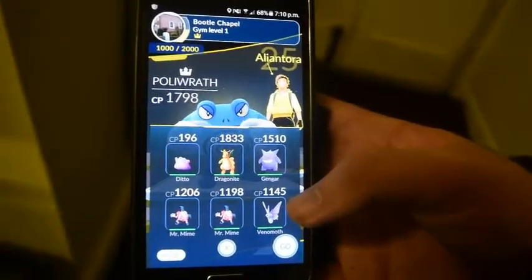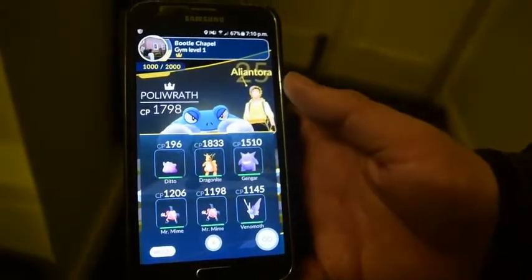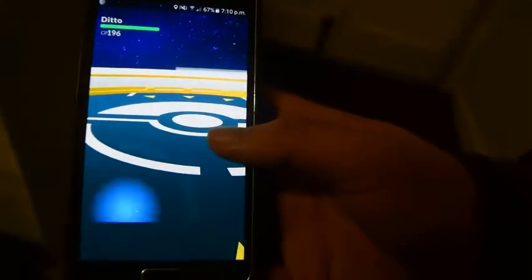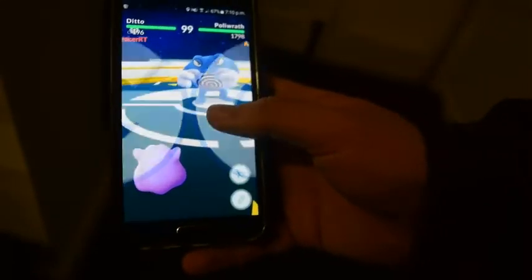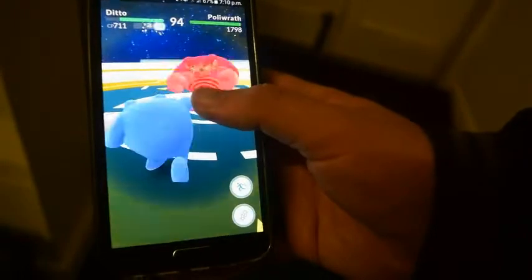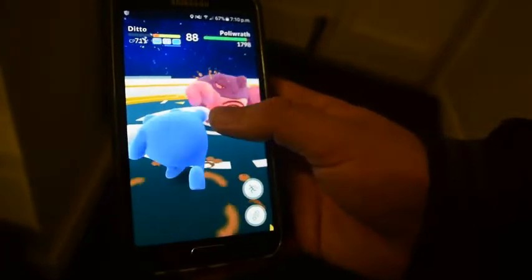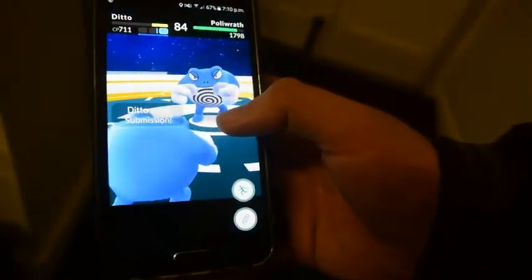I've got Ditto all healed up again. I've got Dragonite back in as well, and the other four Pokemon I just chose randomly. Let's see how Ditto looks as a Polywrath. Alright, my Ditto's at 196 CP and the opponent's at 1798, and it looks like it goes into a Polywrath - oh, it looks good!